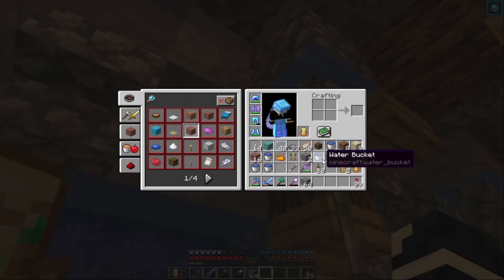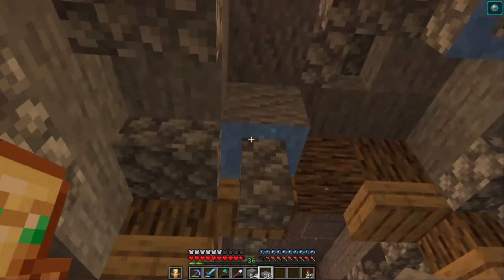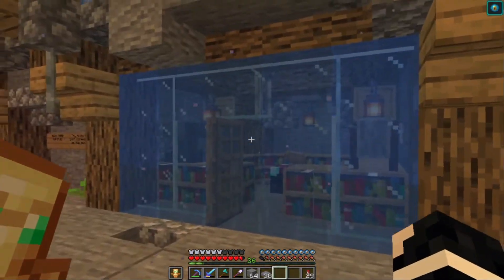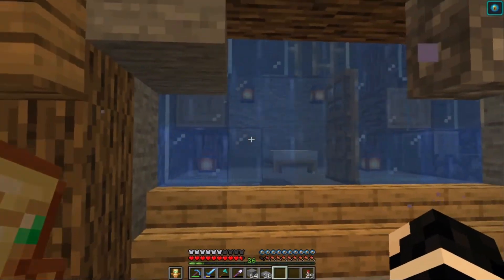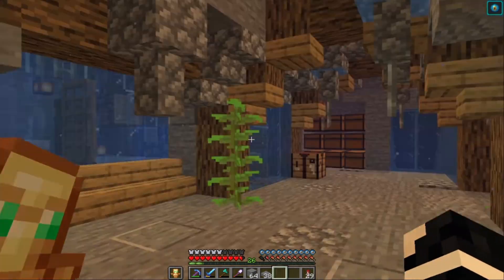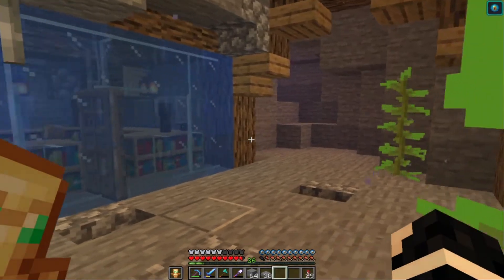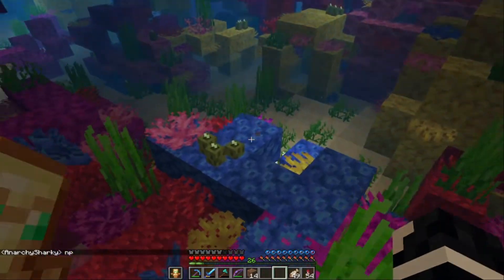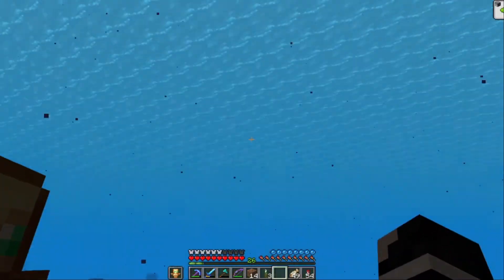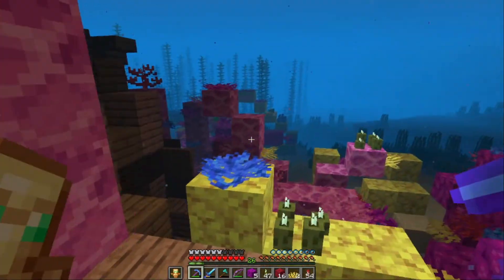After water logging, James notices some bubble areas he's unsure how to fix. He's also uncertain about some design elements and invites viewer suggestions. He heads to find a coral reef near Sharky's base, locates one, and gathers sea pickles and coral for decorating the base. He also finds a treasure map inside a structure nearby.